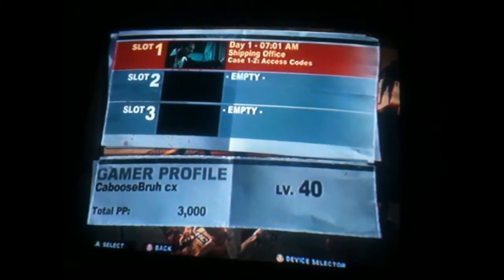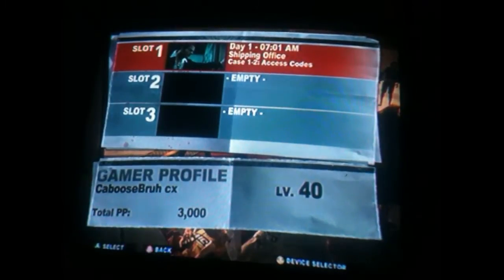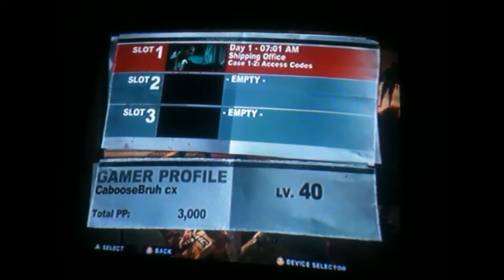Hello YouTube, it's CabooseSuzzWTF here, aka SkyDoesMods in the modding community. Today I'm here to bring you a Case West modded save. I'm just going to call this save the semi-legit save because you have legit PP and legit level 40. I didn't max this save out when I made it — I modded this save back in January when I first got my RGH Jasper.